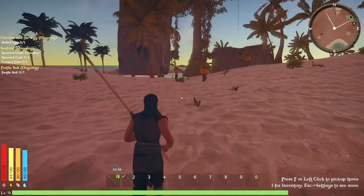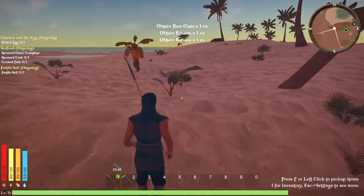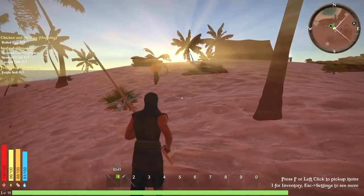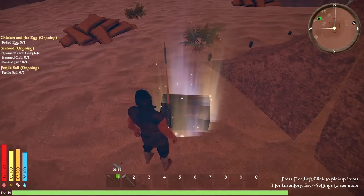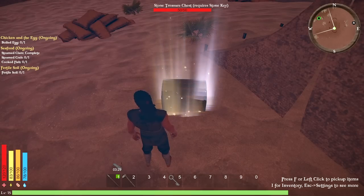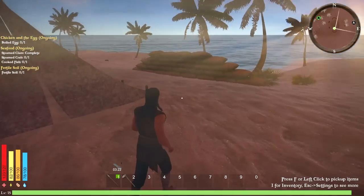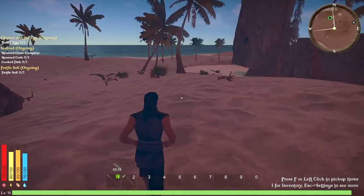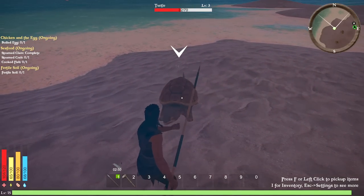We've got some energy back and health going up, so if the crab comes back we'll smack them. Getting a little dark — supposedly there's ghosts that can appear in these camps so maybe I want to get inside fast. Stopping for bananas — no fish though. Update: 100 XP! Two copper bars! Getting dark now.